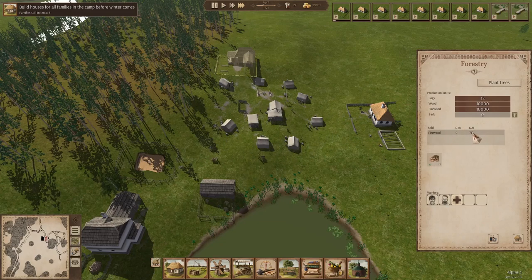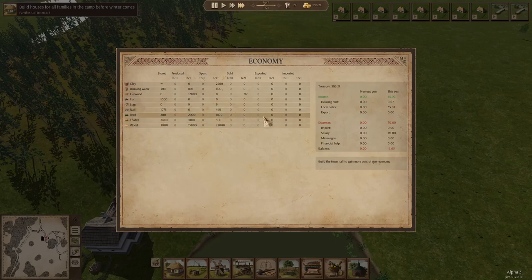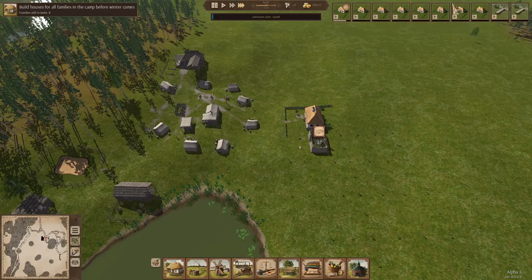These two guys are getting some wood and they're going to chop it up into firewood. You can see right here people are already buying it. The economy system in this game is interesting. You have people pay rent to the town for living in the town's houses, and they're paid a salary from the town coffers for working a job. There are different multipliers, but we can't mess with that until we build a town hall.